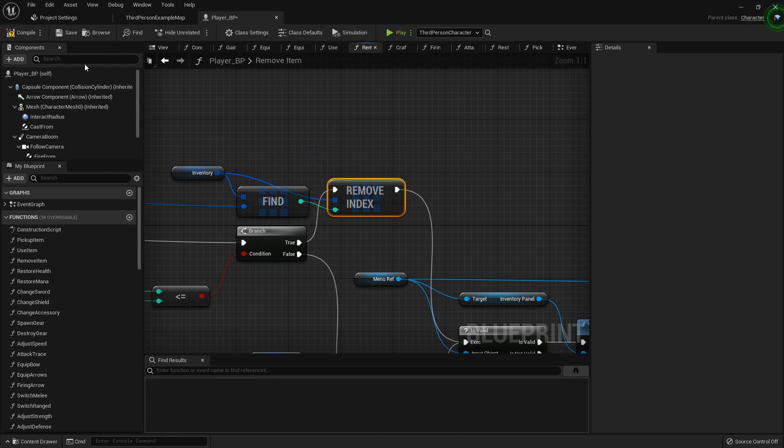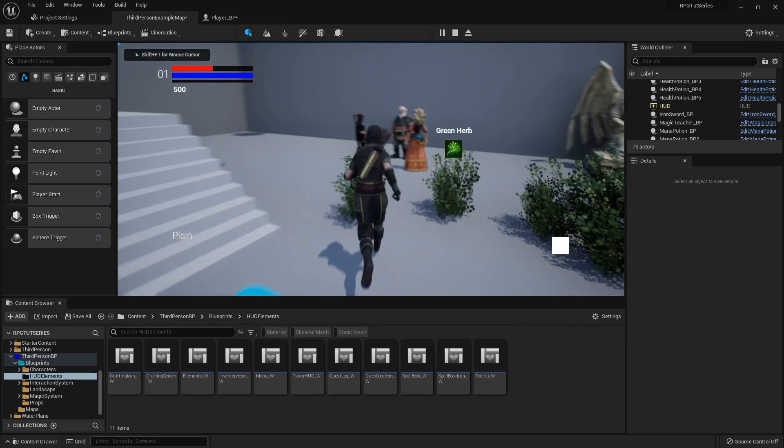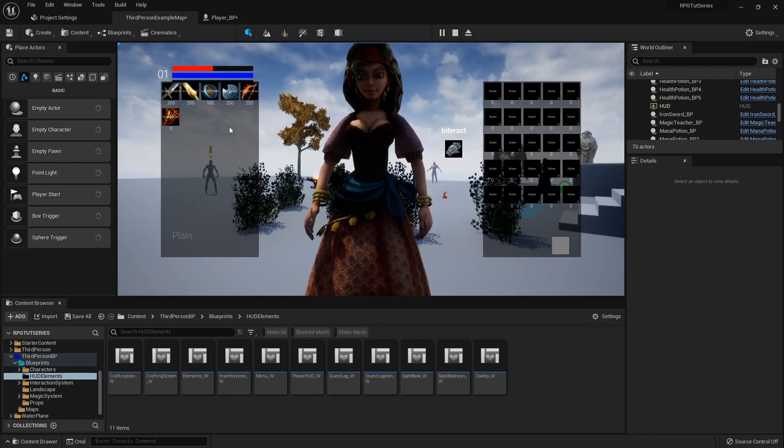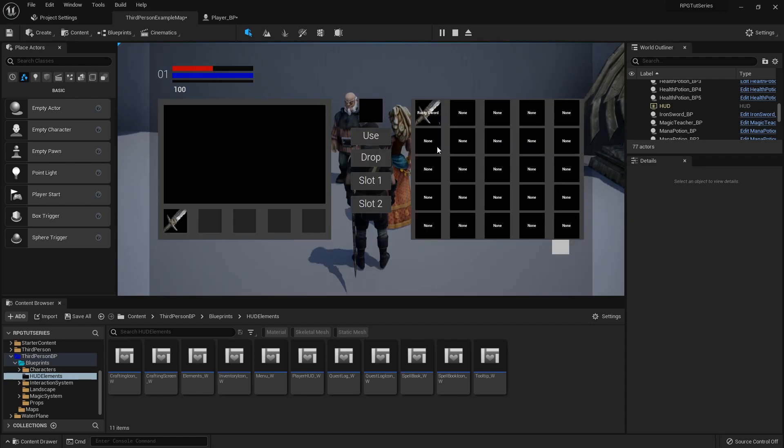And that's it, that's all it took. My hairline receded three inches, but we got it. So now let's double check — equip sword, good. Equip a sword — oh, I've got both still! Oh, look at that.